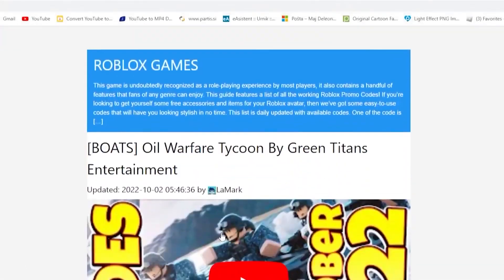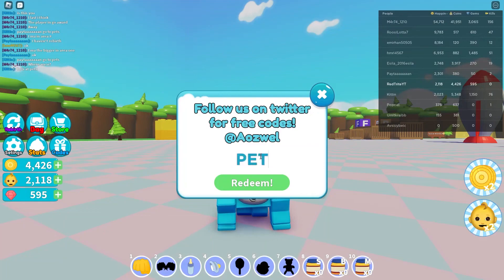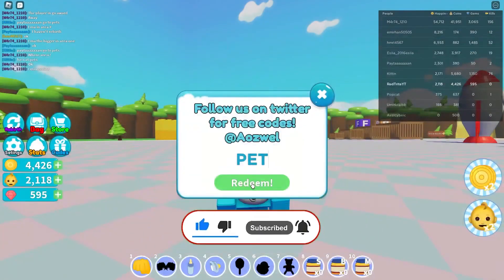So the first code is actually called — it gives you a bunch of free rewards. Subscribe so you don't miss any secret codes. The present gives free rewards, and as you can see we just got a free reward.